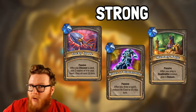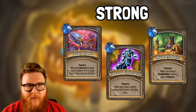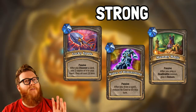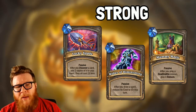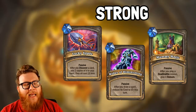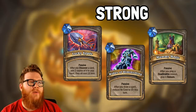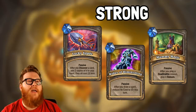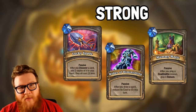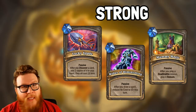Moving on to the Robes of Diminishing. It reads: after you draw a spell, reduce its cost to zero this turn. That can be pretty fantastic if you have any card draw in your deck, or just top-decking a spell and having a really powerful tempo play off of it can be great. If you can run really big spells in your deck, that's going to go far. The only reason this isn't in my top five is that sometimes you top-deck a spell and you just don't need to play it — like you don't need a Flamestrike right now because your opponent doesn't have any stuff — so sometimes this discount can whiff, but other times it's going to offer a lot of opportunity.